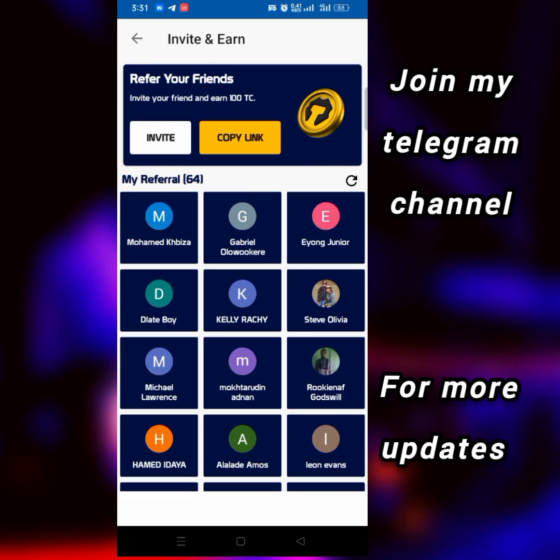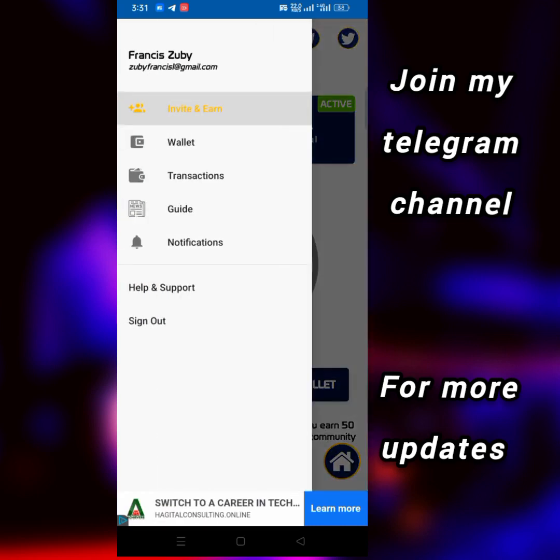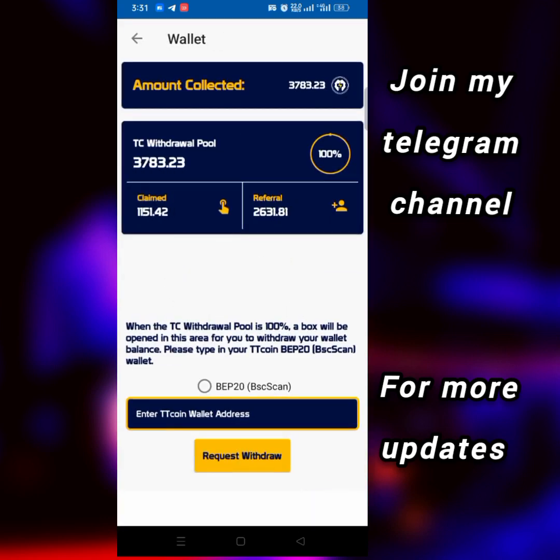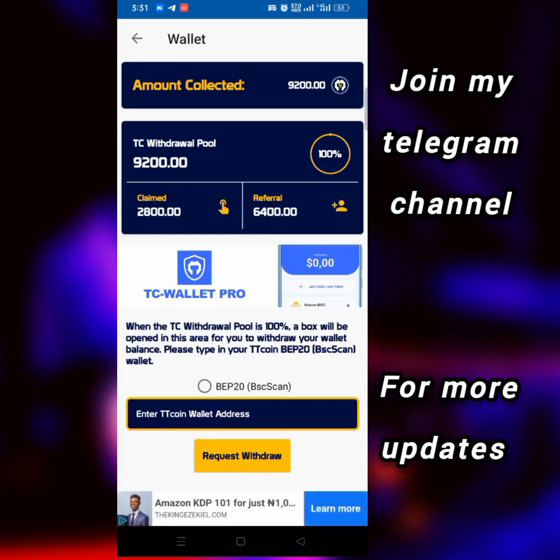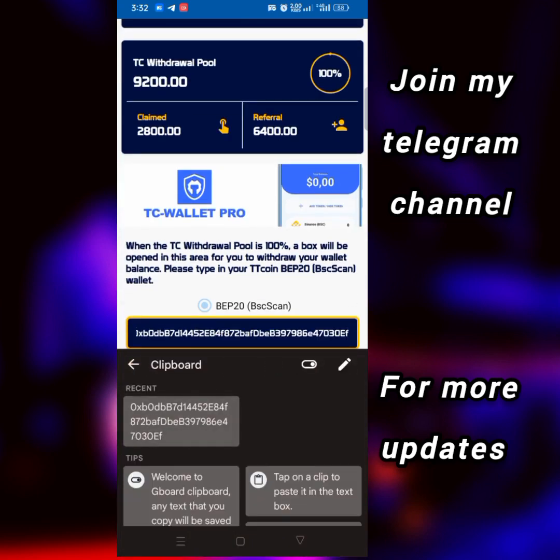Once you've gotten up to the minimum withdrawal amount, click on the three-dotted line icon and then click on 'wallet' to see your balance. I found out that the minimum withdrawal is 9,000 pieces. Then tap on the BEP20 scan and enter the BEP20 wallet address copied from your account.